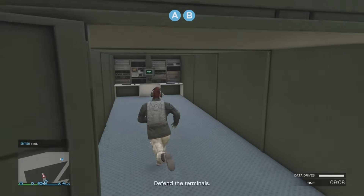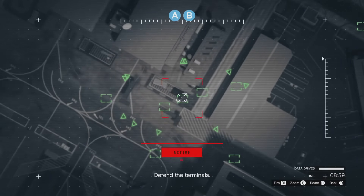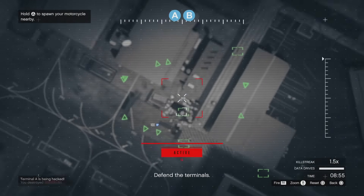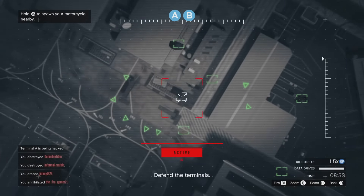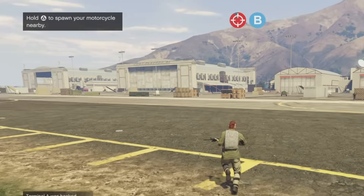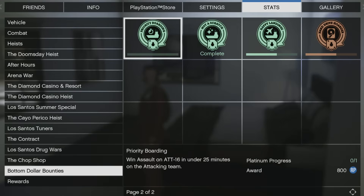A key strategy is to control the orbital cannon. There are orbital cannon terminals for each stage highlighted on the map as a little orbital cannon strike icon. Using them at the right time is very beneficial — as you can see, you can clear out an entire terminal to defend or help assault it. You can also spawn vehicles: motorcycles or even planes, depending on what stage you're at.